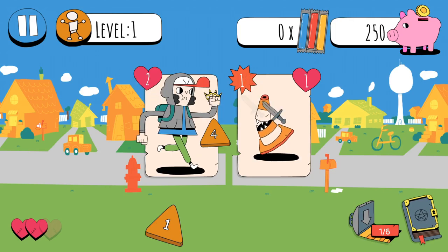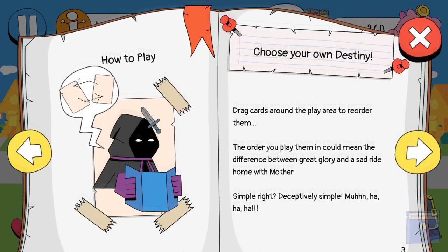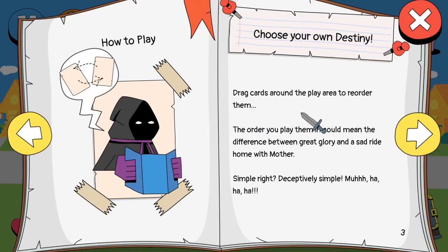So I took... how much damage? Okay, how to play - choose your own destiny. Drag cards around the play area to reorder them.